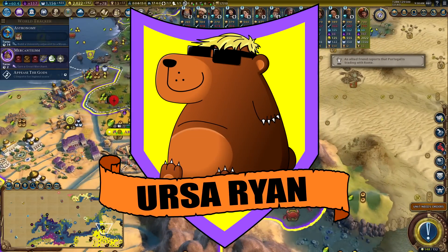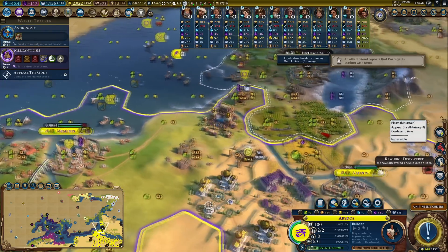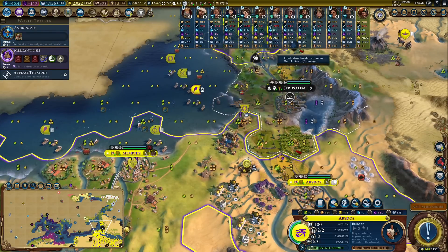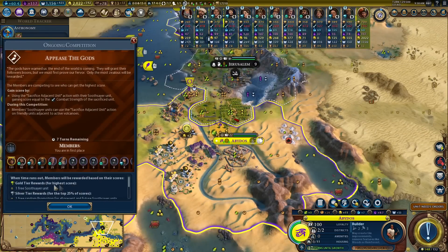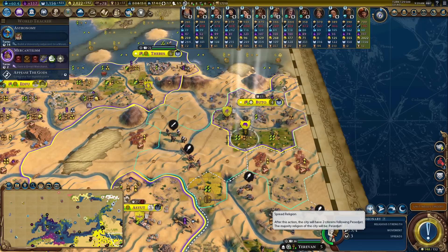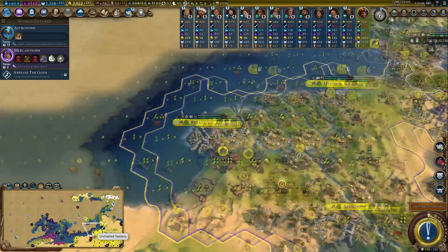How much niter have we picked up? There's some that hasn't been improved on that tile, lovely. Under the Great Bath - I knew the Great Bath was a good thing to build there. How are we doing in terms of sacrificing? Nobody can keep up with us. Throwing things into a volcano is a Sorion speciality - a nice cheeky little boost as well, 80 science, very good.